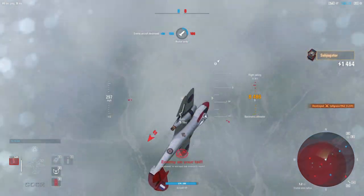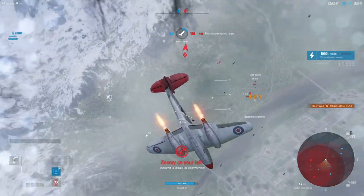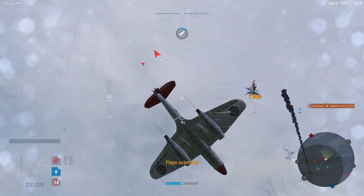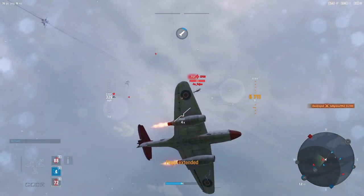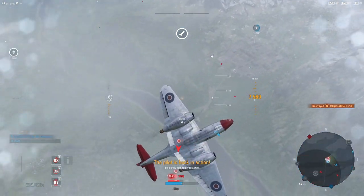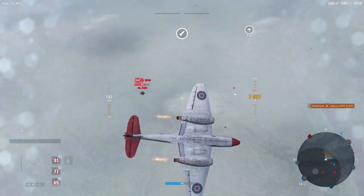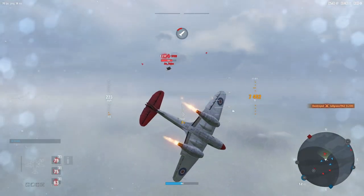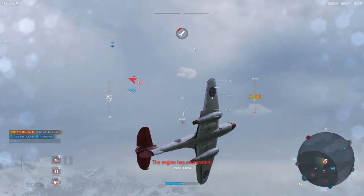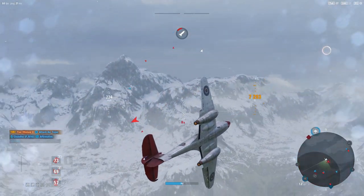We have an enemy in our six — is it the human-controlled aircraft? Yes it is. Calling for some assistance here, trying to be as squirrely as we can be, but he's actually going to be sporting very similar maneuverability to us, so we're in a bit of a bad position right now.